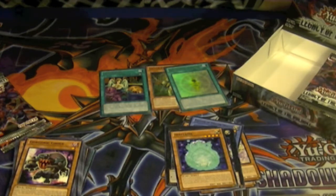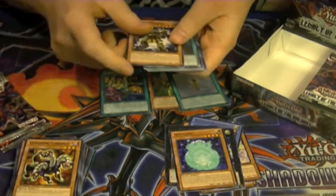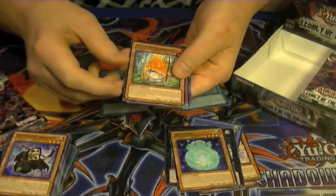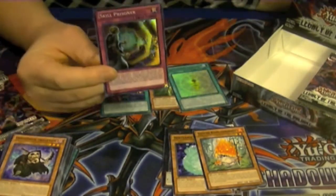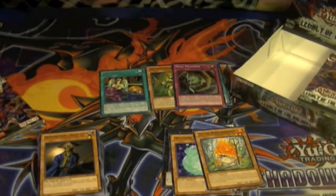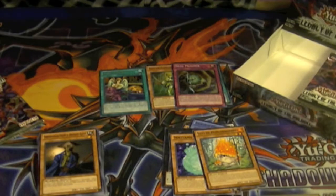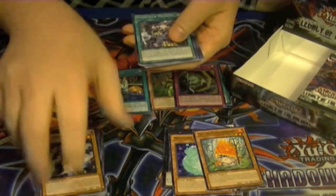I'm looking for the Sylvans and the Bujins. Number 101 and Exciton Knight is pretty much all I still need from the set. Got a Sylvan Coat Mushroom, and a super rare Skill Prisoner — this card is going to come in handy this format. It's basically a Forbidden Lance, but it protects against monster effects instead of spells and traps. And it has the same effect as Breakthrough Skill.